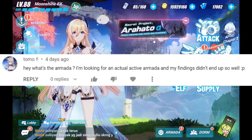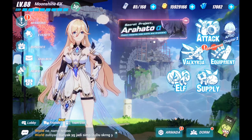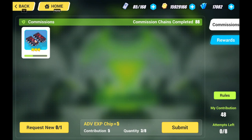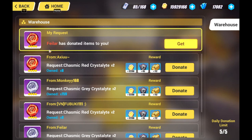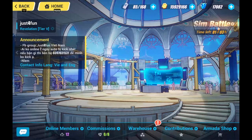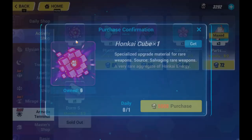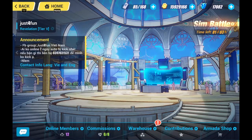Tomo asks: hey, what's your armada? I'm looking for an actual active armada and my findings didn't end up so well. Hi Tomo — an armada is like a guild where different captains can come together to help each other out. It can be accessed through this button here and it provides various functions. For example, commissions is where you can donate items to your guild members. Rewards is where you can RNG some dorm supply tickets or face shifters. Warehouse is where you can request specific items from your armada and they'll donate it to you. Contributions is where you can get many items such as ranger cards and crystals every week. We also have sim battle that you can try for bosses and get more rewards. And lastly is the armada shop where you can get Honkai cubes and dorm supply tickets through saving your ranger credits. I hope this answers your question — yes, do join an armada, as it is a huge boost to your gameplay experience and account.